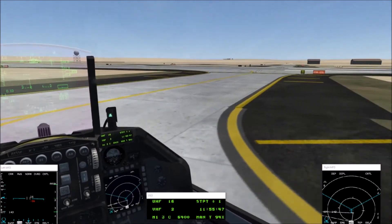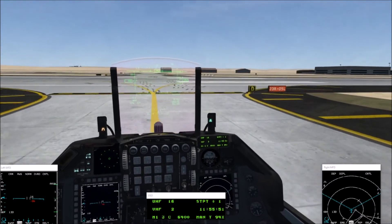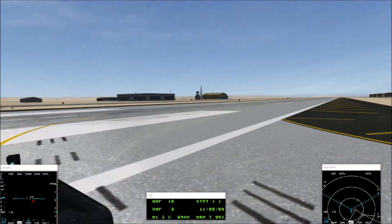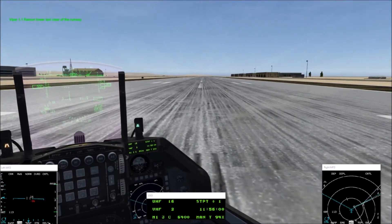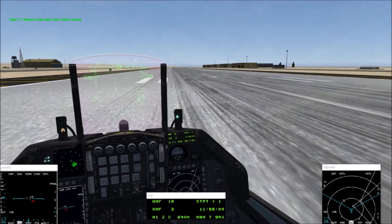Viper 1-1 taking active left, Viper 1-2 active right. Serpent is taxi. Taxi, clear the runway.